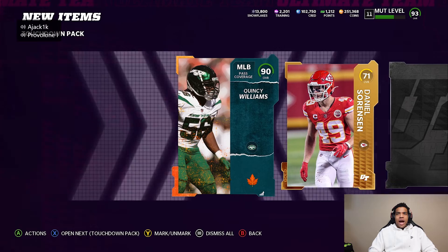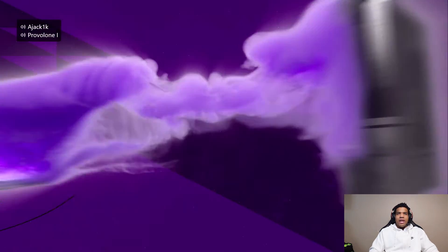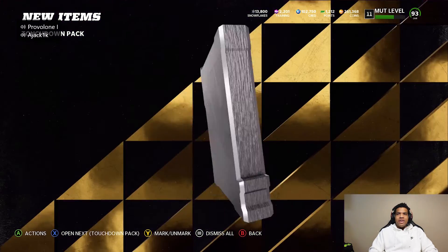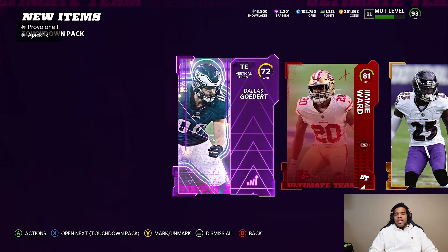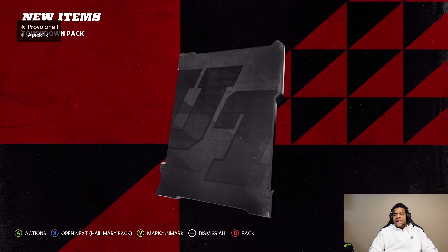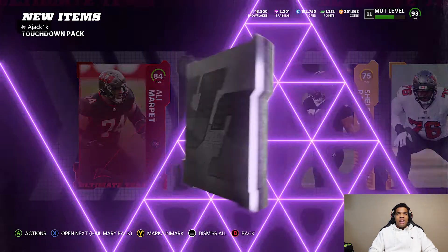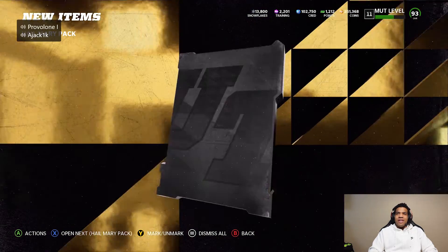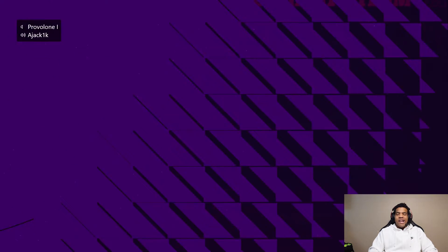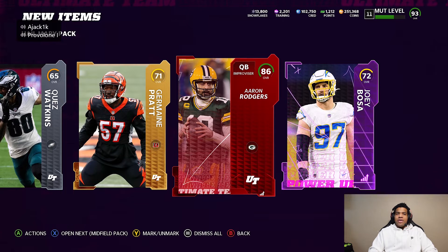Derrick Brown, probably gonna sell for snowflakes. Then 90 Quincy Williams came out of the Touchdown pack, 85 Hassan Reddick as well — Touchdown packs sometimes have crazy stuff. We also got a Power Up Dallas Goedert, Power Up Zach Pascal, 85 Lane Johnson, and Elite 81 Jimmy Warden. Next pack: Elite 84 Marpet, a Legend too, 86 Mike Haynes — still best corner in the game. Then 80 Michael Victor Power Up. Hail Mary packs: 81 Davante Adams — that's a troll because the 95 just came out today. Trey Brown in there, nothing notable in these Hail Mary packs. Then Quez Watkins, 86 Robbers.